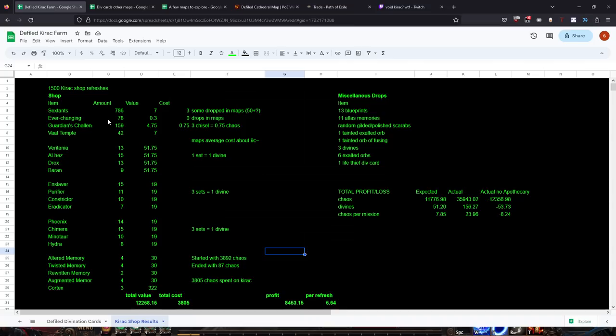Something else to note: while running the maps you'll get Orbs of Awakening from 'The Ever-Changing' card - pick them up, they're valuable. You also get some sextants naturally from the maps. Factoring in Defiled Cathedral drops plus the Kirak shop, my expected profit per mission is about eight chaos. My actual result, because I got an Apothecary, was 24. Without the Apothecary I'm losing about eight per map - brought up significantly by being able to buy things from the Kirak shop.